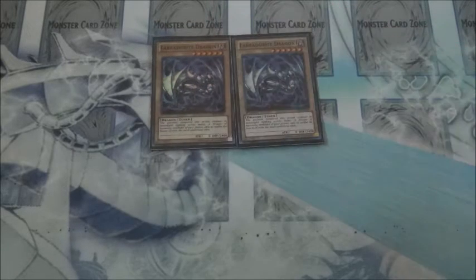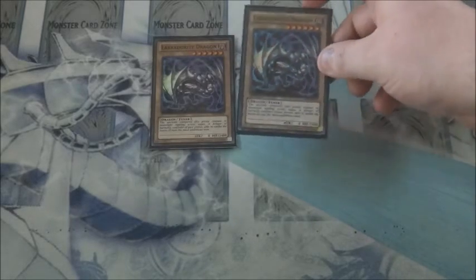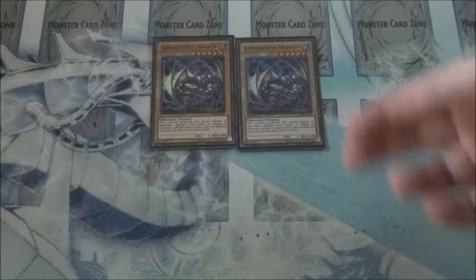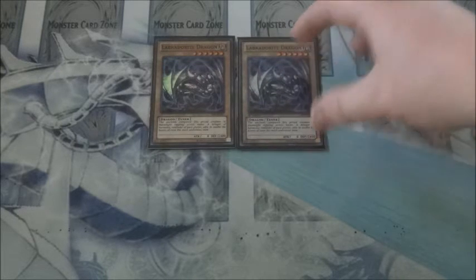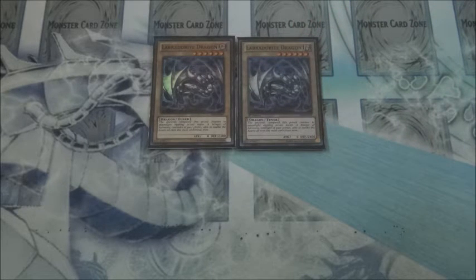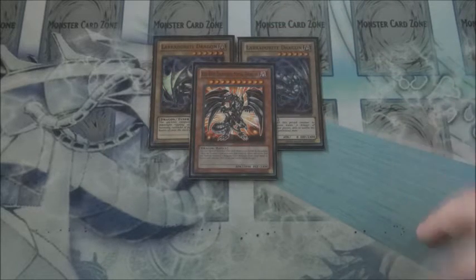For the normal monsters used with the Hieratics, we run two Labradorite Dragons — a nice tuner target for the Hieratic engine. I don't run any of the Wattails, mainly because I do run Ultimaya Tzolkin plays in this build. Having access to two Labradorite Dragons means that if one gets banished, those plays aren't dead, keeping the deck more consistent, especially since this card also works with Cards of Consonance. And then to round out the Dragons, we run one Red-Eyes Darkness Metal Dragon for obvious reasons.